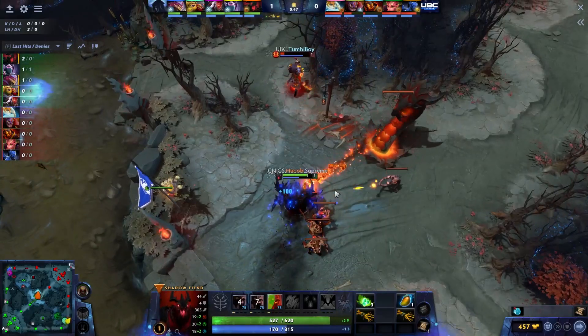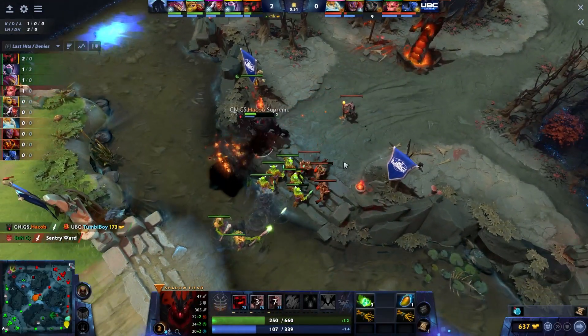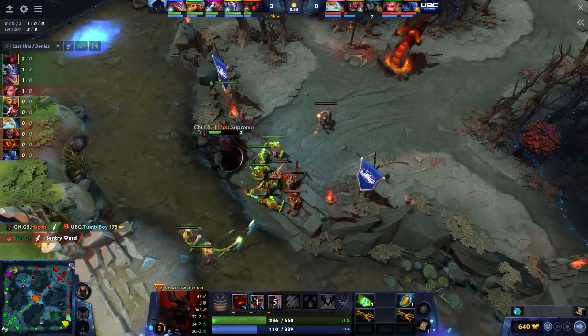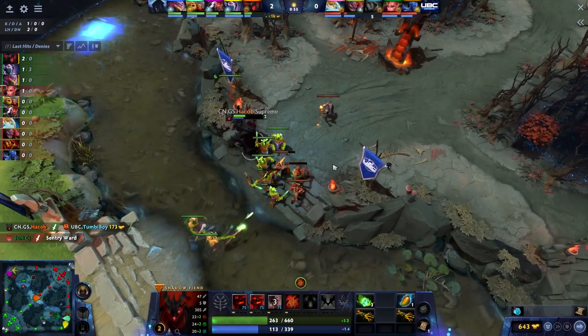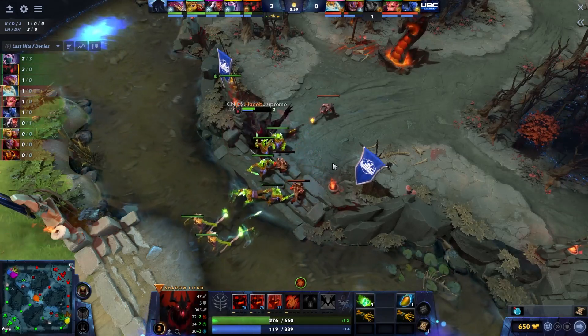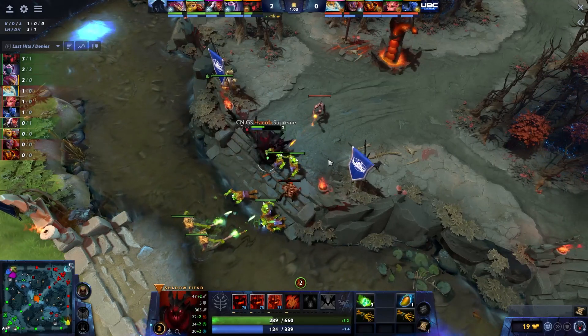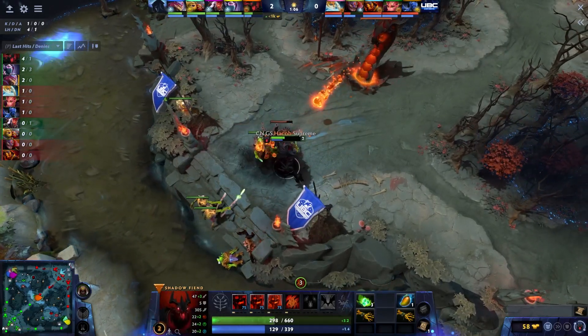We're gonna go aggro for this last kill. The last raise is gonna catch Tumbly Boy. Usually SF you want to push out that first wave with the raises, but Paka is able to push out the hero instead and find the CS and the souls that way.